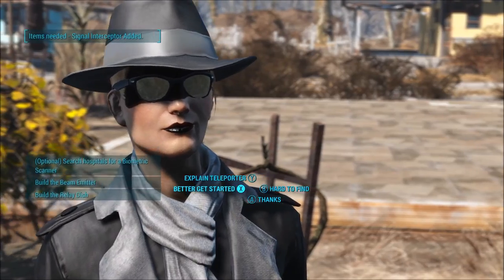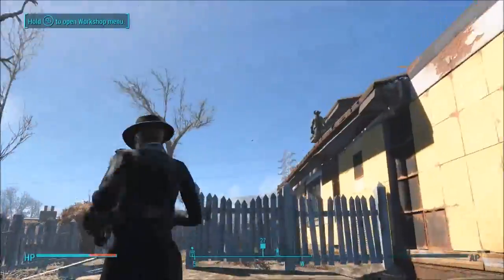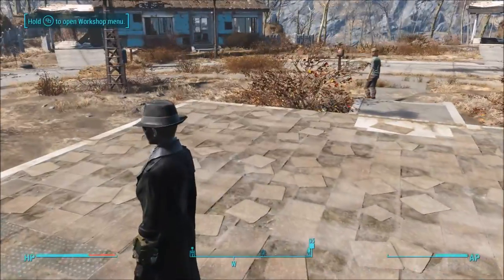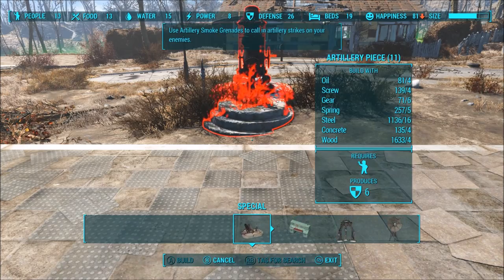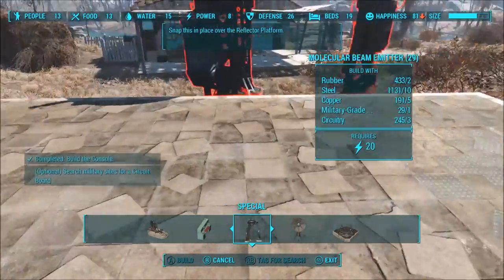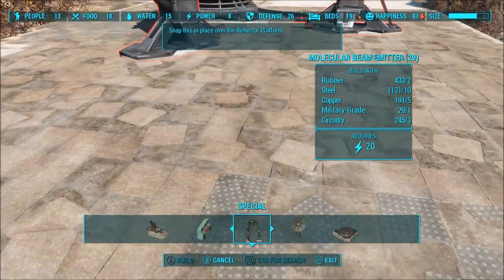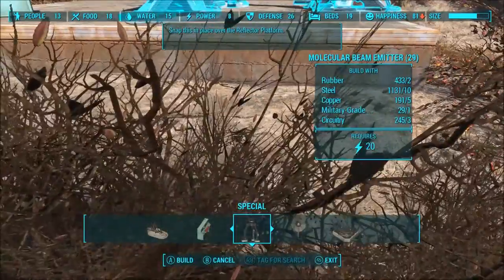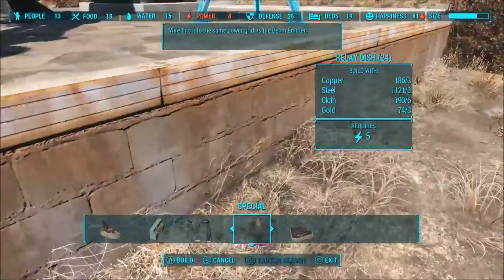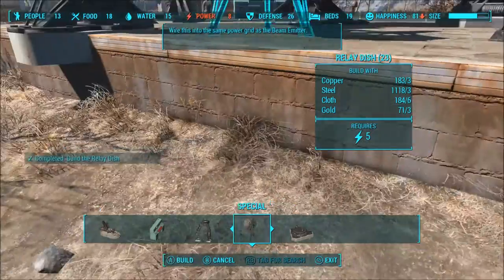One thing to keep in mind while you're building: it's all got to be connected on the same grid. He tells you what order to build things, but I don't think it especially matters. We're going to build the console, then the beam emitter, and the last piece is our dish.